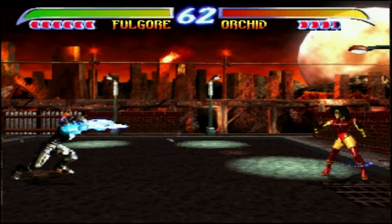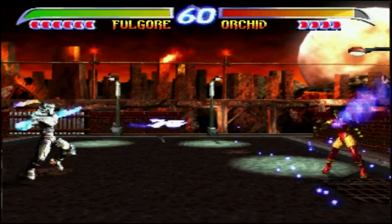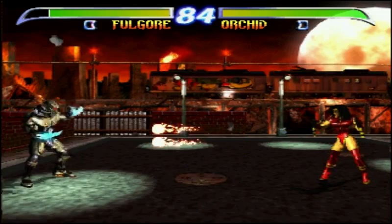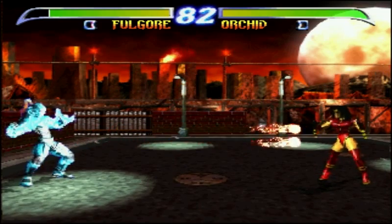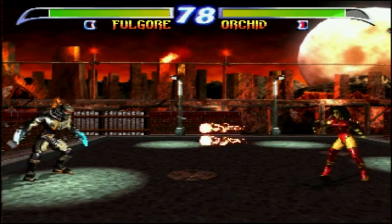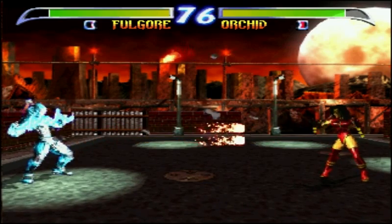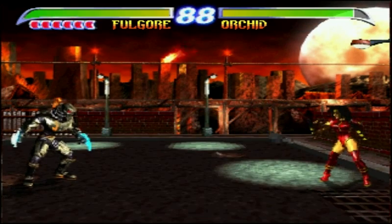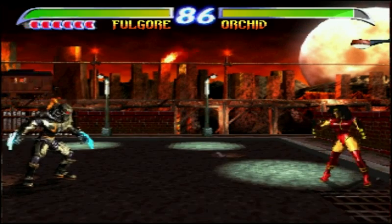In the second game he still had the triple fireballs, but it cost him one meter to lock onto the opponent first. He still had a deflector with slightly different inputs, but it was pretty much the same thing as in the first game — used to deflect fireballs back at the opponent, letting you play as a distance or keep-away character.